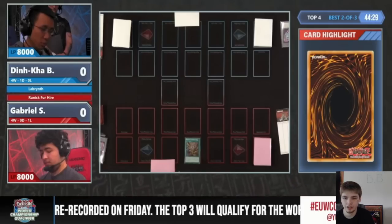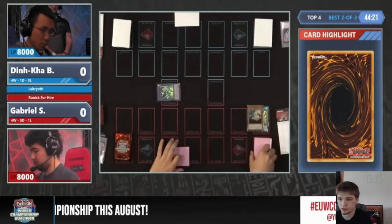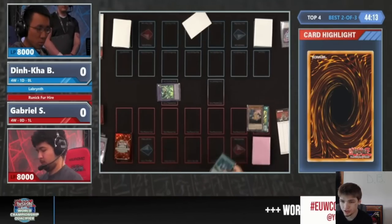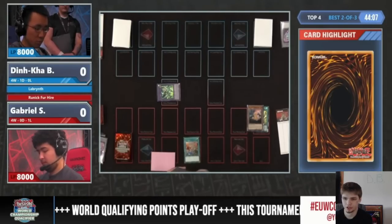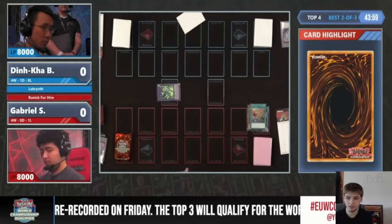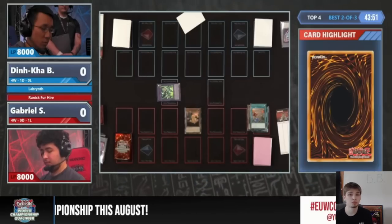We're going to get to see Gabriel deciding to go first with their Runic Fur Hire strategy — Flashing Fires, Summon Hugin, then Hugin Effect, Discard Rex. We've talked about this before: if they Discard Rex it's probably because they have another one. I'm pretty sure I saw Fossil Dig in their hand. Activate Fossil Dig, go Search — that's going to search Rex. They obviously know what they're playing against; they know they're playing against Trap Labyrinth, so maybe they can make their board a little more specific to that.